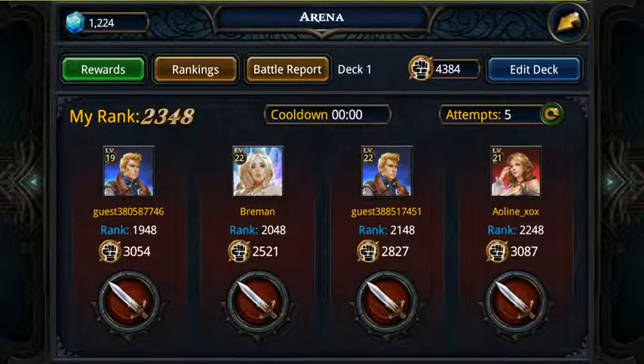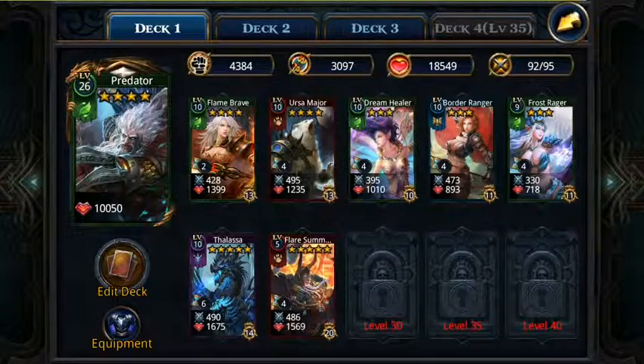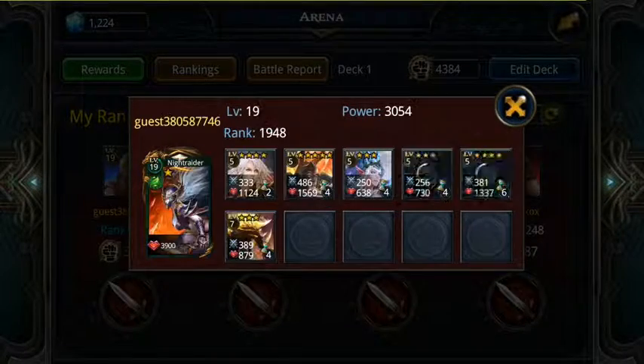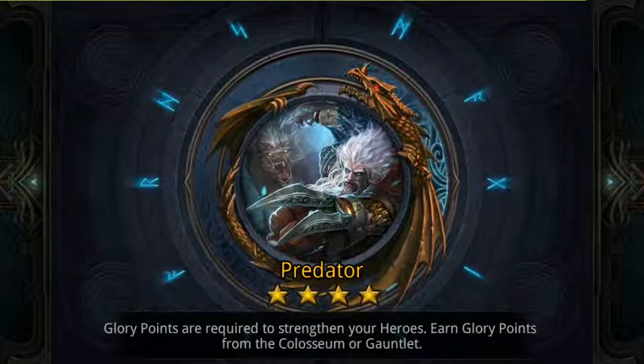I want to do some damage on this Dara Arena. These guys have been walking around thinking they're all badass. I'm the badass — look at that power: 4384. I'm kind of joking, it's still weak. But these guys are in big trouble. They just don't know it. But they're gonna know it.